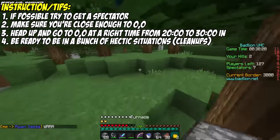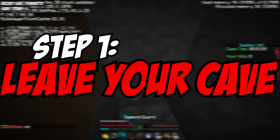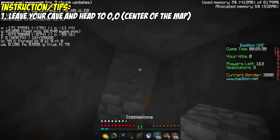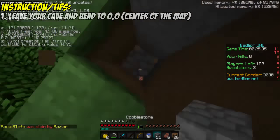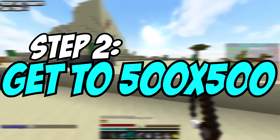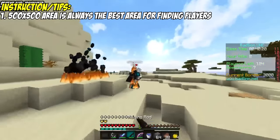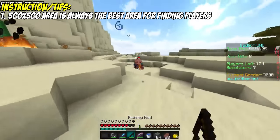Now let's talk about actually snowballing. Step one: get out of your cave. Just simply leave your cave and start heading towards the center of the map. You want to make sure you're not far from 0-0 and that you're in the 20-minute area so the iron rushers get killed but there are still a few effective kills with like one piece of diamonds. Step two: get within 500-500. That's the best area for snowballing — any spectator with line red can spectate there and usually there are at least 15 players running around in that area.